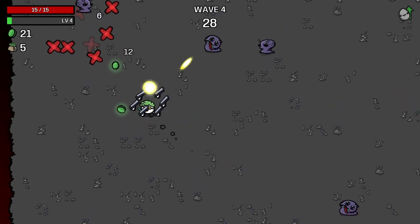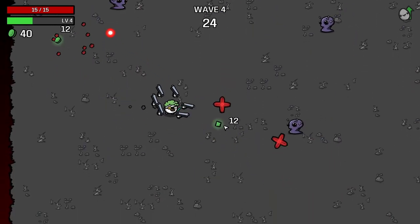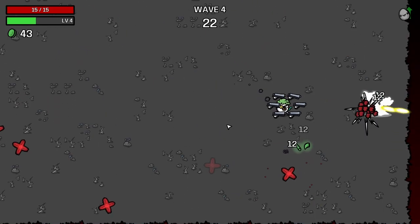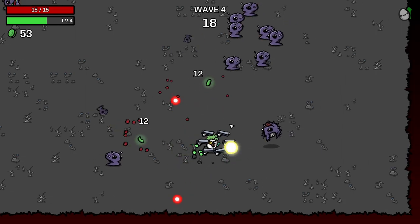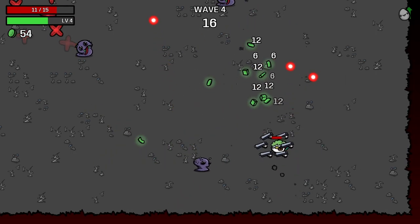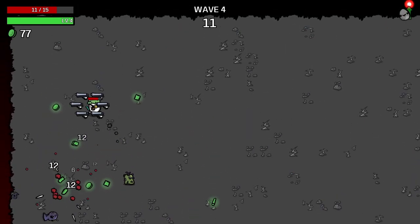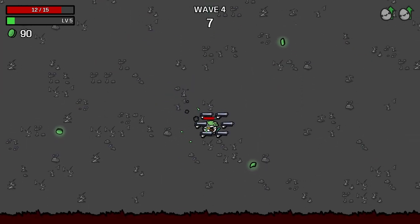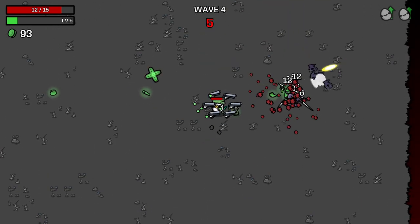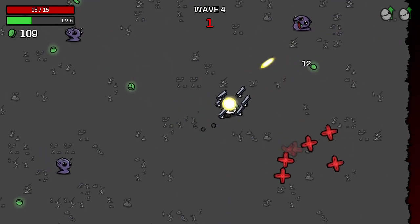We've got these guys shooting red fireballs, which I'm not a fan of whatsoever. Look at that — we just annihilated that group. Let's eliminate these as quickly as we possibly can. Those guys are very annoying. Let's see if we can actually level up to level five. There we go. Definitely won't be able to reach level six, unfortunately, but that is still two levels. I'll take it. And wave complete.